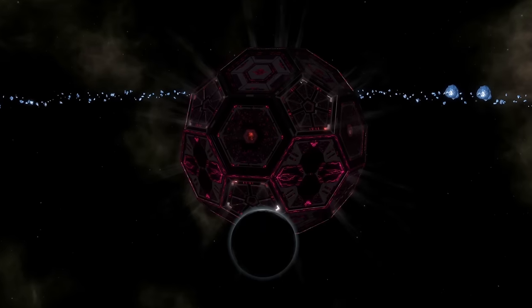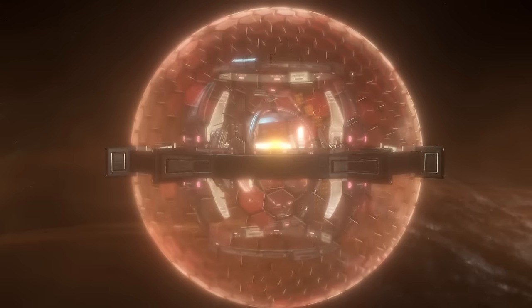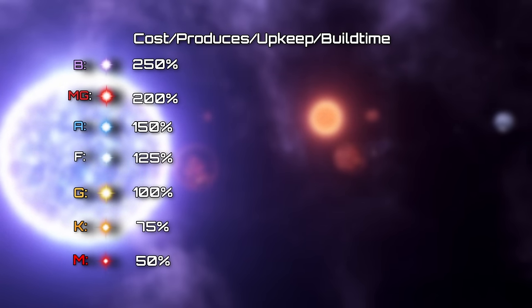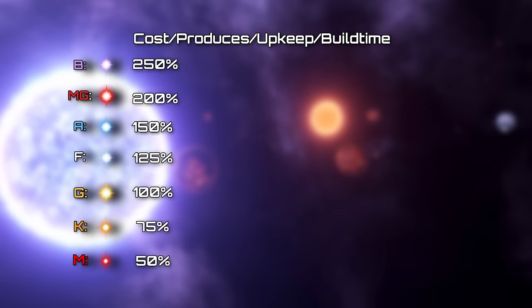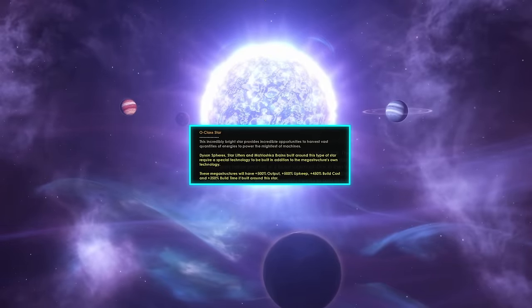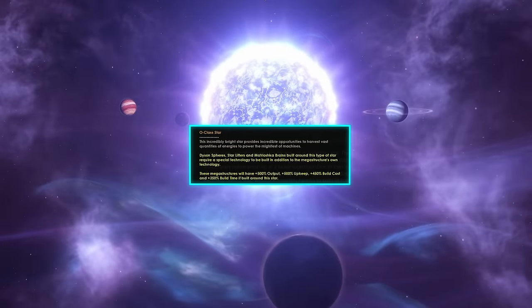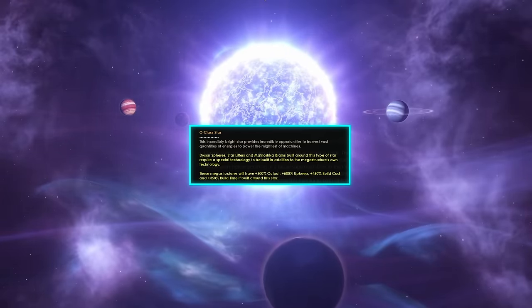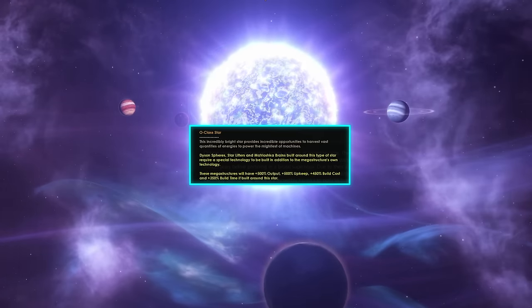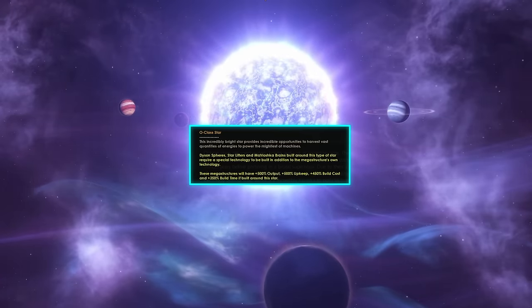Mega structures like the Dyson Sphere, the Starlifter, and the Matryoshka Brain have different costs, outputs, upkeeps, and build times based on star classes. G-class stars have no multipliers, while M-class stars have all values reduced by a half. O-class stars added by this mod have the highest size multipliers with a 450% increase in cost, 500% increase in output and upkeep, as well as a 350% increase in build time. They are extremely rare, and if you encounter one, you will also need special technologies to build the said mega structures.